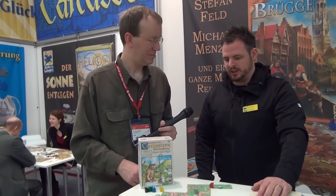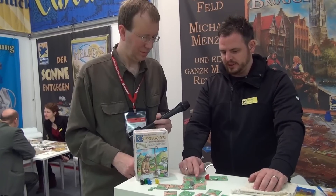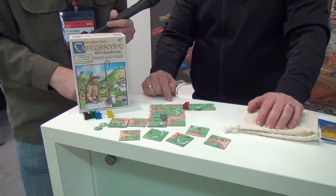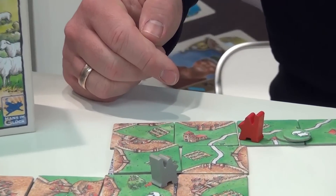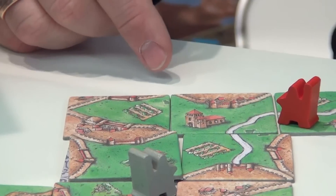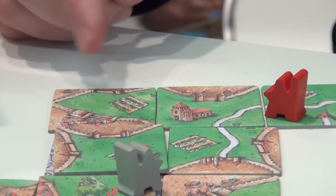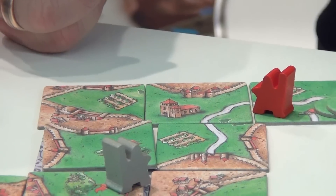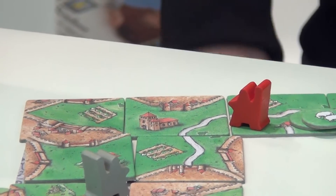The third element is the Monasteries. If you place the Windmills close to the Monastery and you score the Monastery, you get an additional three points per Windmill. In addition to the nine points, the Monastery scores for every Windmill near it — so in this case, three, three, three — also an additional nine points. But they only count if you score the Monastery. If you don't close it out, there are no extra points for the Windmills.